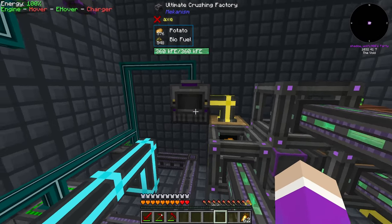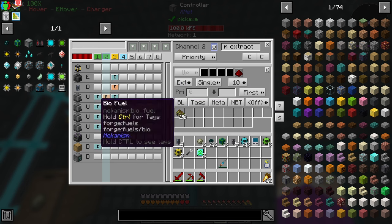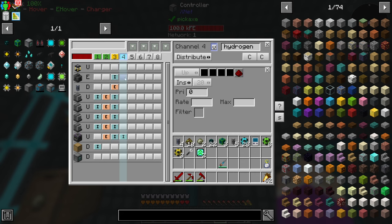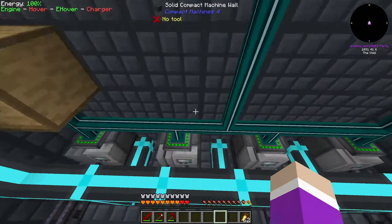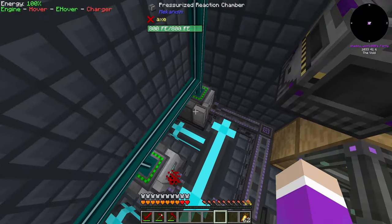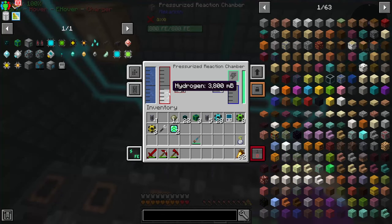I think I have everything connected up now. I've moved this up and it's connected to the top, I just need to reset it. You are no item input but you are an item extract - only extract out biofuel. You're also going to need to input power. I've made a new channel called hydrogen because now we're extracting out Mekanism gas. You are going to extract out hydrogen and input hydrogen.